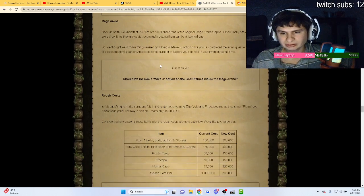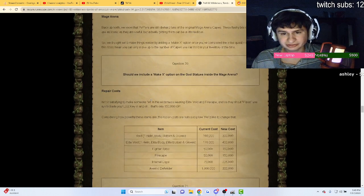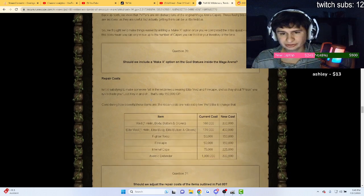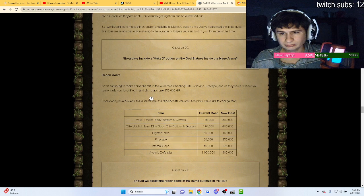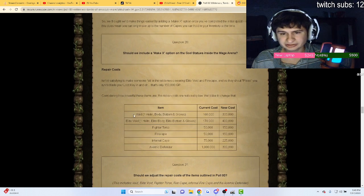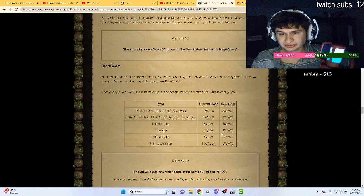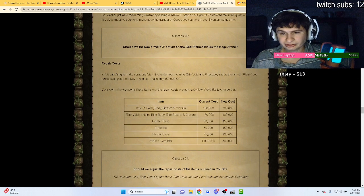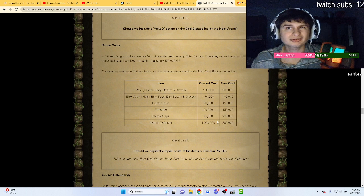They're also adjusting the repair costs for various items. The torso, fire cape, and inferno cape are all increasing in price, while the burning defender is actually lowering in price — that's good, one mil for it. Quite a few big increases here.